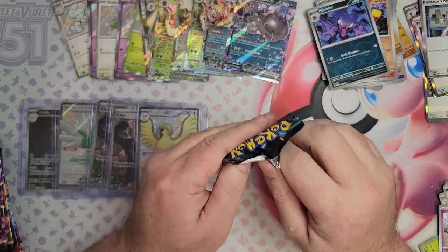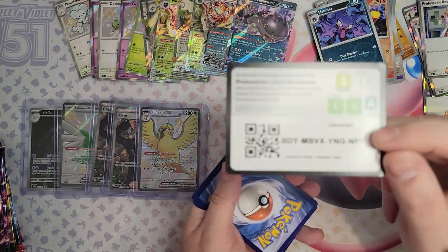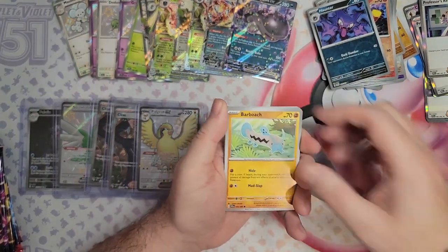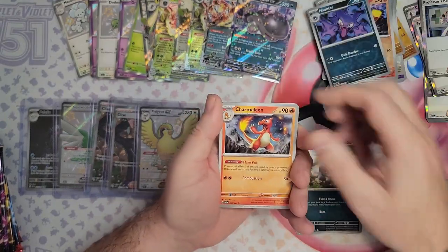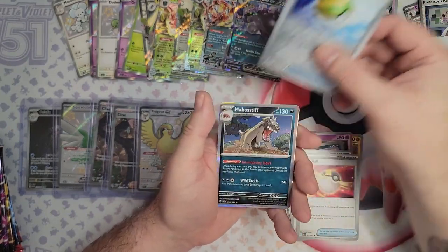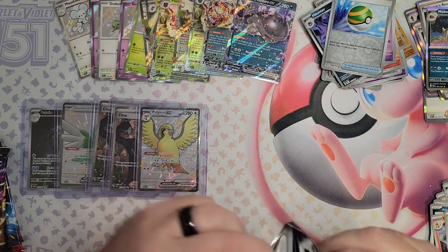It's going to be hard for the tech sticker packs to beat this, I think. What's your guys' best pull? Have you got a card you're looking to pull in this set? Let me know down below. Charmeleon, Nest Ball, Ultra Ball, and Exeggutor — to go with the one we had earlier. Nest Ball and Mabostiff. No Routes in that one!